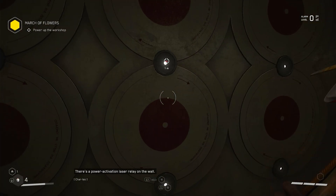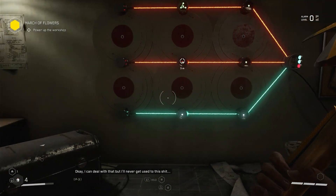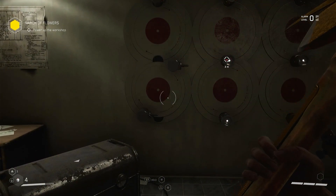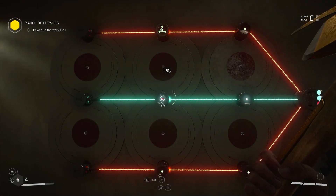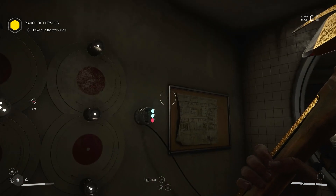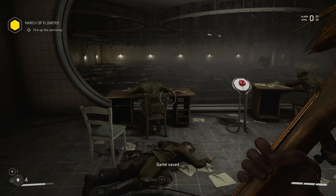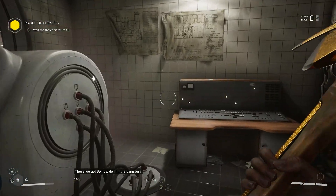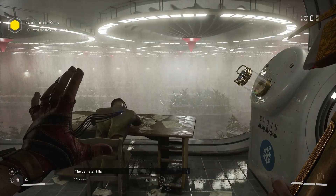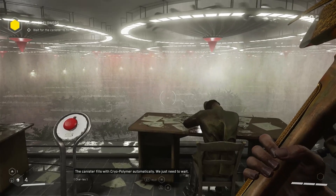There's a power activation laser relay on the wall. I can deal with that. There we go. So how do I fill the canister? The canister fills with cryopolymer automatically. We just need to wait.